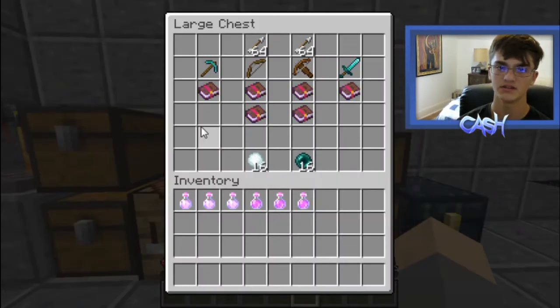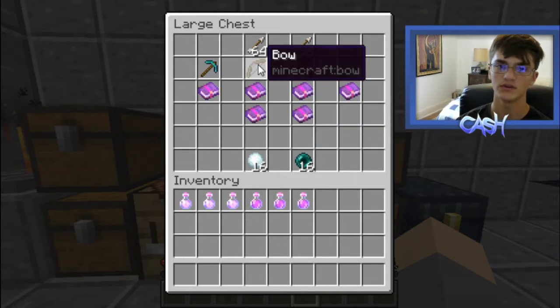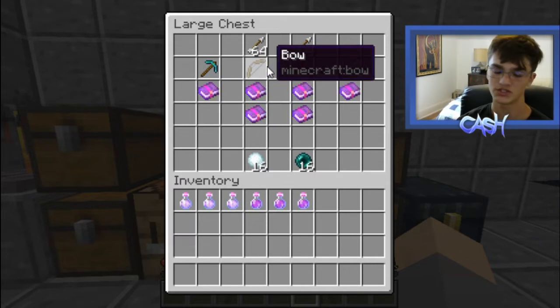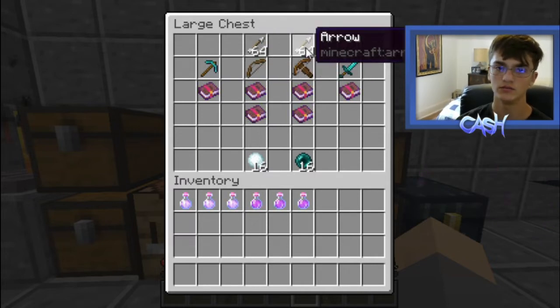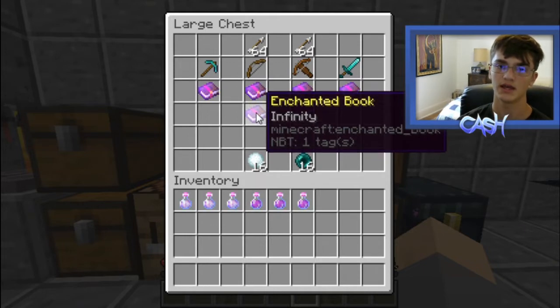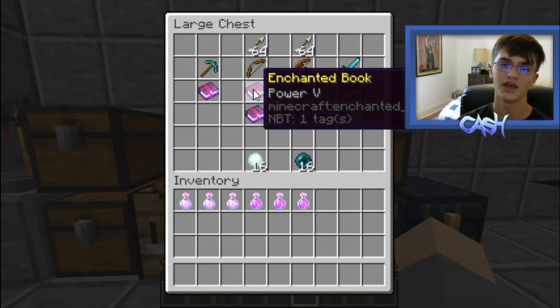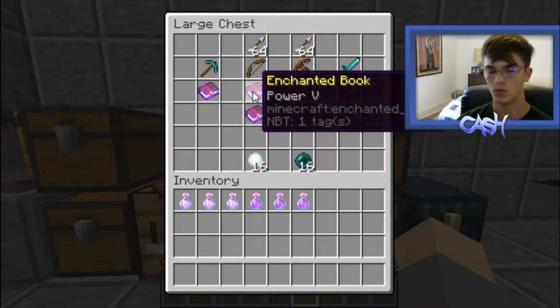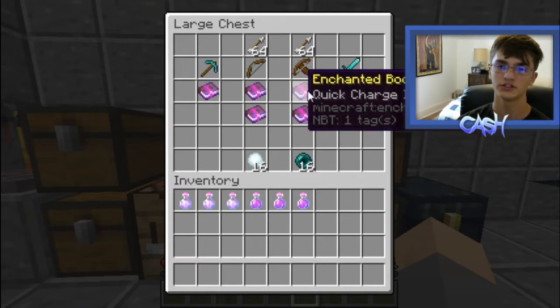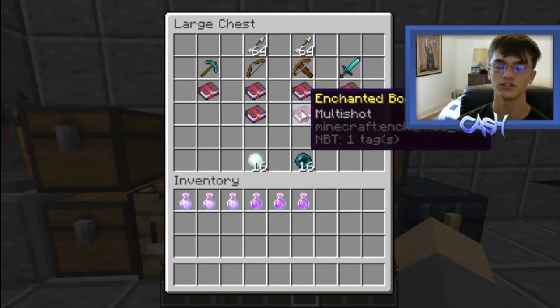The next thing you want to have is ranged weapons. The bow and crossbow are pretty interchangeable, but I would recommend the bow because it's just better. You need either a lot of arrows or the Infinity enchantment for infinite arrows. Power is good for more damage. For the crossbow, you want Quick Charge so you can charge it faster, and Multi-Shot so you can hit them multiple times.